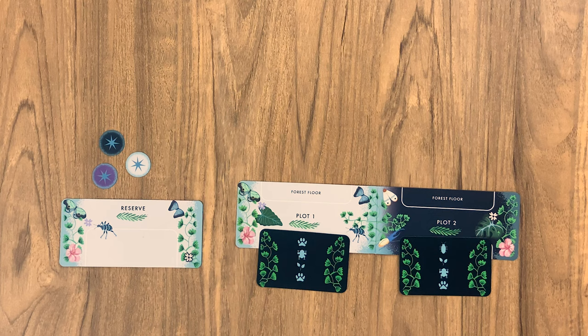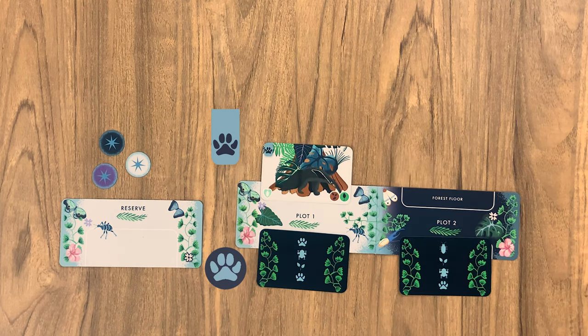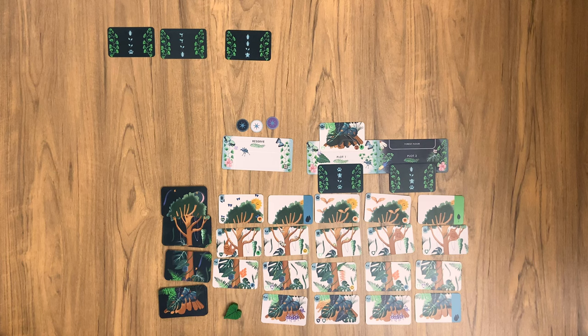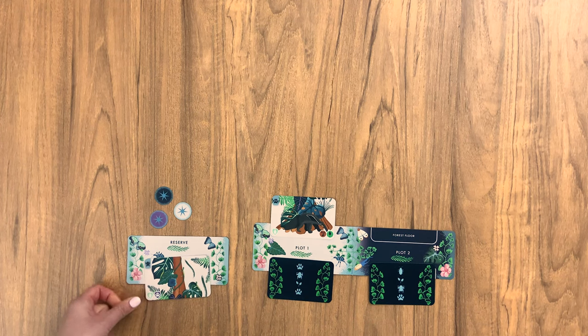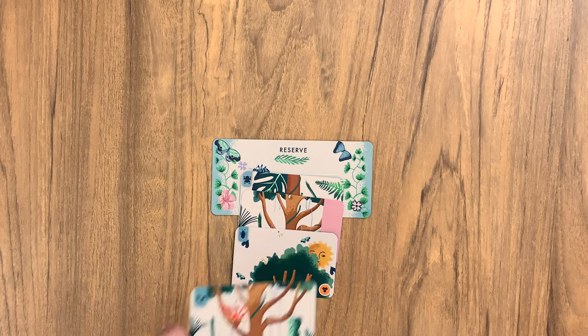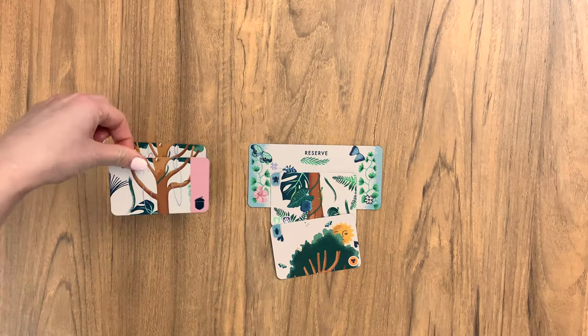With the card you just landed on, you can choose to do one of the following: one, place above the plot marker if the canopy structure card allows; two, place in the reserve to use later; or three, place in the discard pile. Once that card is resolved, move your playing piece. Cards are placed in the reserve if they can't be added to your ecosystem immediately but might be useful later. You can reserve up to three cards at a time. Once the reserve is full, any card you land on must either be discarded or swapped with one from the reserve.